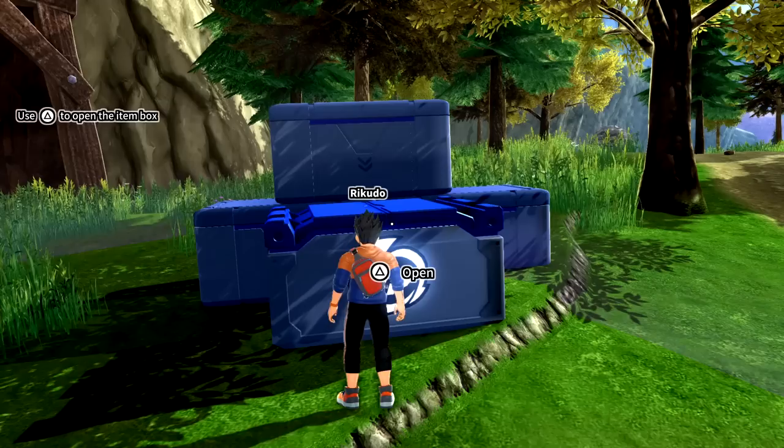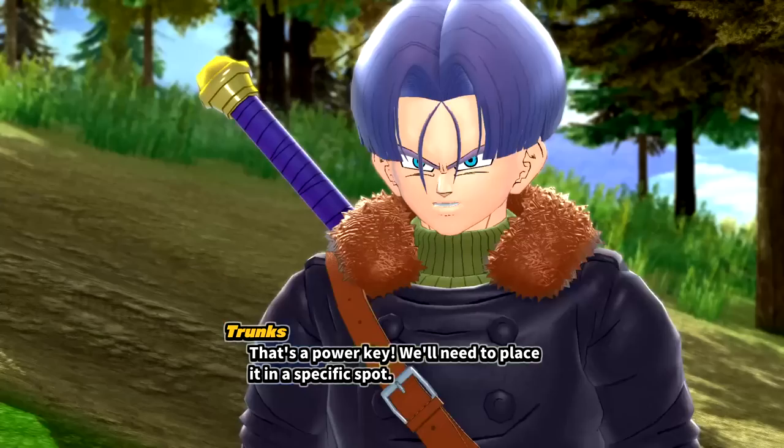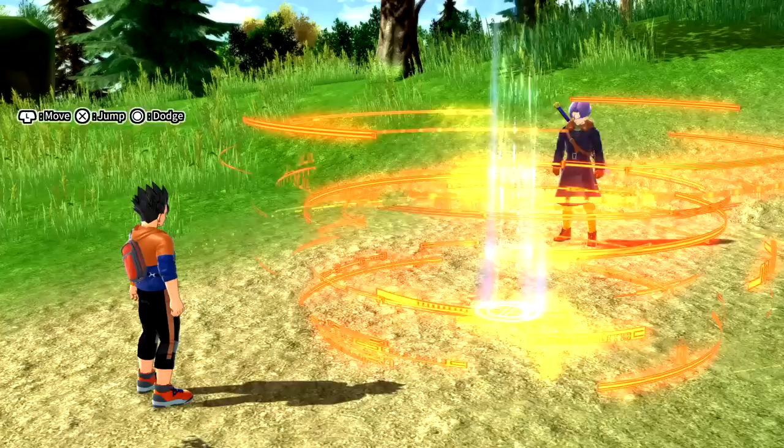I believe this is an asymmetrical game — it's like seven versus one, where we have to hide or try to defeat Cell or Frieza, whoever the villain is. This is very cool though. We found a power key! We'll need to place it in a specific spot.